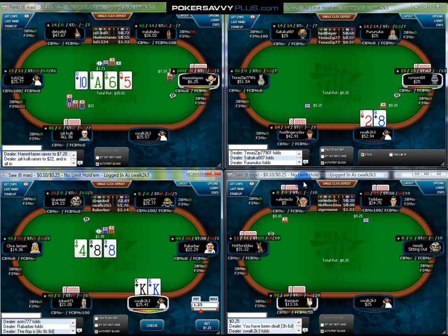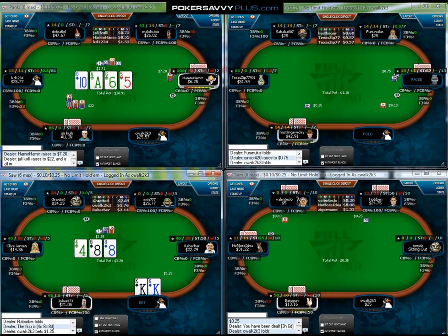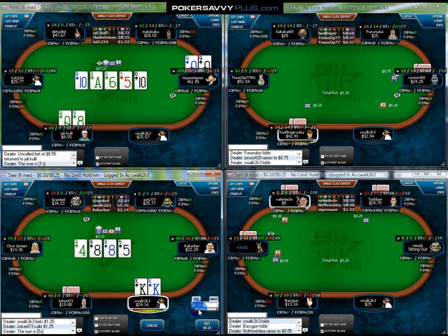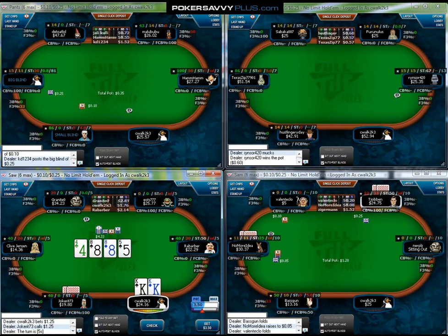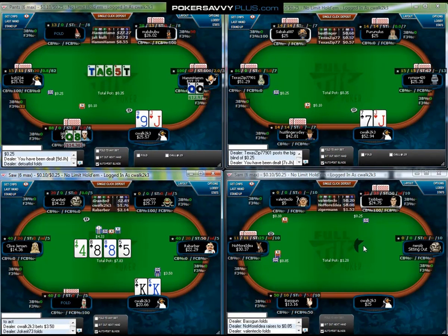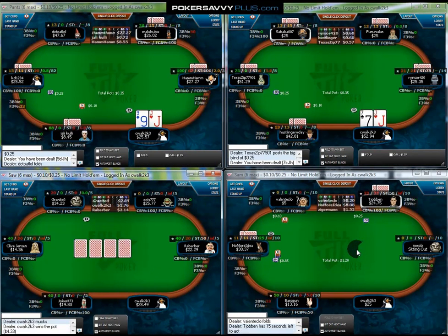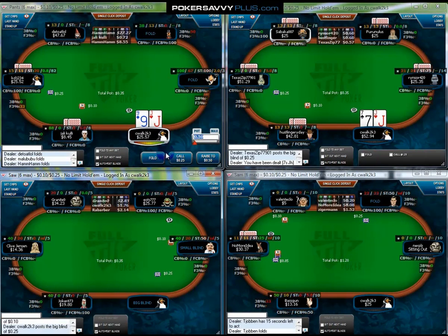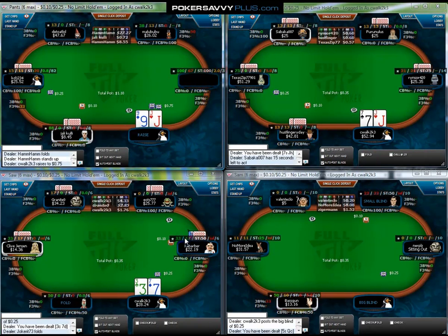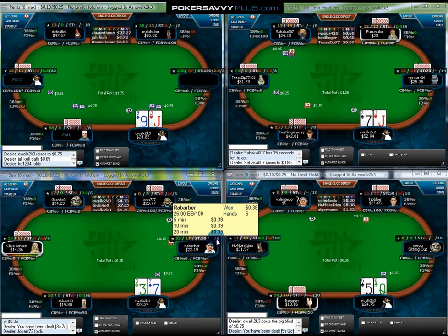I've got four tables going here on Full Tilt, and I'm running Hold'em Manager, which is the heads-up display you see on screen. Pretty straightforward — I think most of you are pretty familiar with that. If not, there will be a video thread in our forums where you can ask any questions. My HUD goes VPIP, Preflop Raise, Steal Percent, Aggression Factor, Number of Hands.